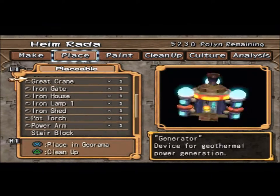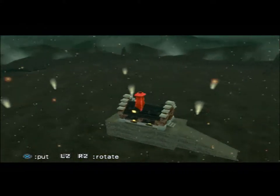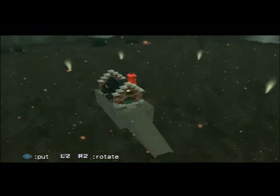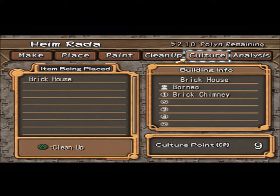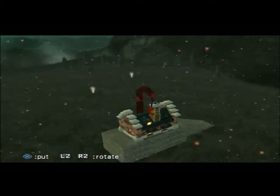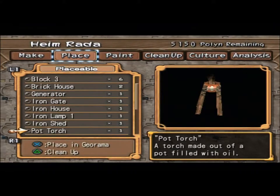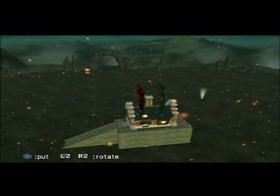Place brick chimney. Can I not put it on this house? There we go. Curious — can I throw the crane onto his house too? I can, just gotta find the right spot. And then can I put the power arm on there as well? If I can do this all in one house, that's stupid.